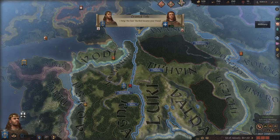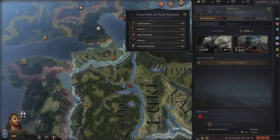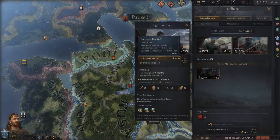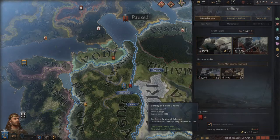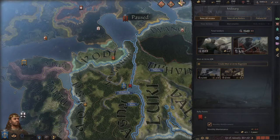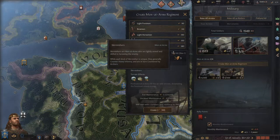Another thing to remember as a tribal leader is that you can create men-at-arms regiments with your prestige. You can just start grabbing some skirmishers, which is a great idea. Then grab some bowmen as well to counter the skirmishers that your neighbors are going to create. If you check out bowmen, you can see that it counters skirmishers, so it gives you a bonus.